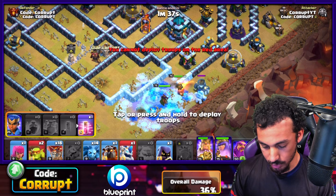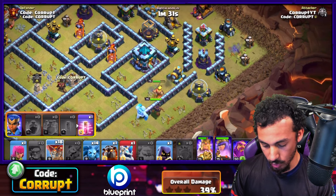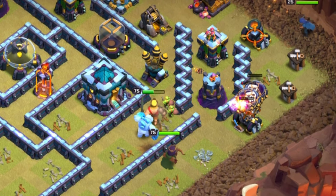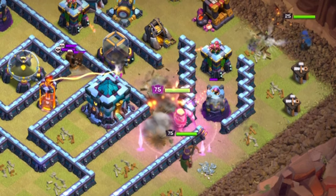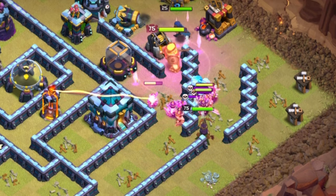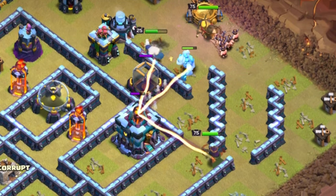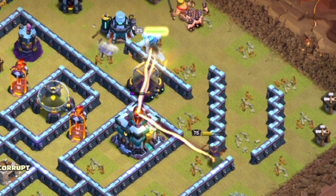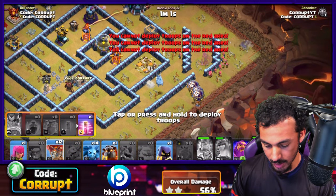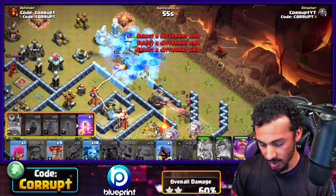Things look good. Using two Ice Golems, the King goes in and the Queen moves her way in too. Two more Balloons to push the Queen back in. Using the RC on the Mortar, then the King ability — getting some really nice value while dealing with Skeletons. The Queen deals with the Town Hall. Once the Town Hall goes down, using the RC ability, Queen ability, and a Lava Hound. Running a couple groups of Balloons — using another Hound.